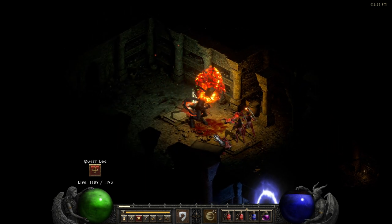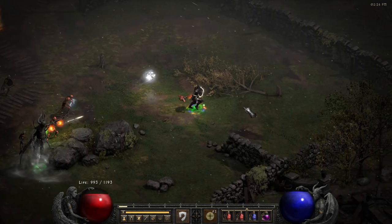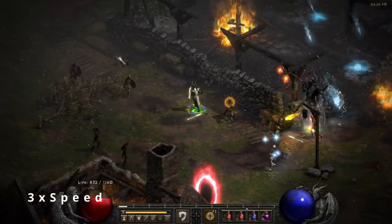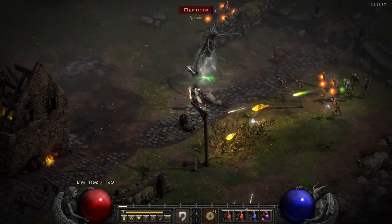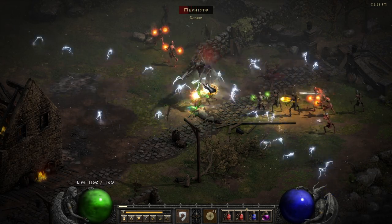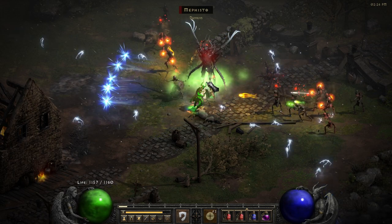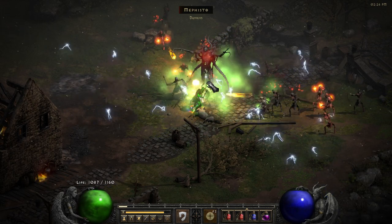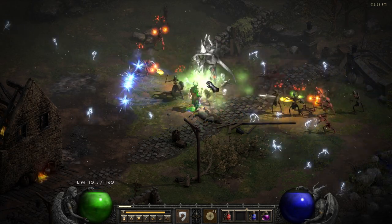And that's the last of the organs. Time for Uber Tristram. Quickly remembering to swap the belt so we have more maximum lightning resistance, and then trying to find a good spot to fight Mephisto. Sadly I can't find the clip of me killing Baal, so we'll go directly onto Diablo after this one. Any moment now — and there we go.